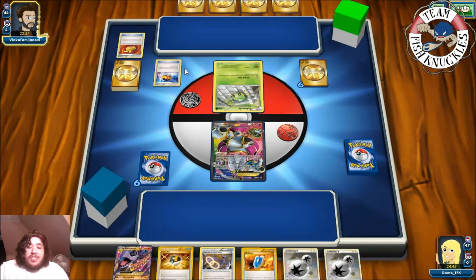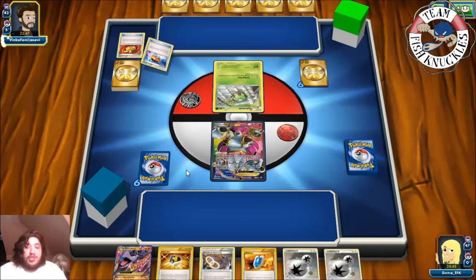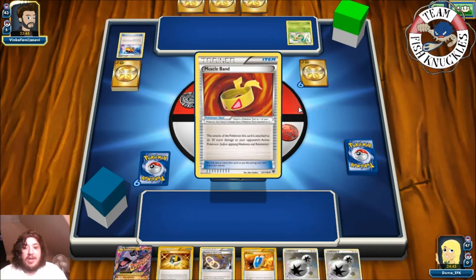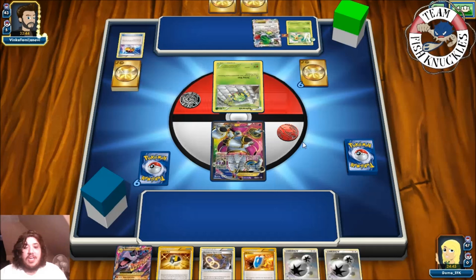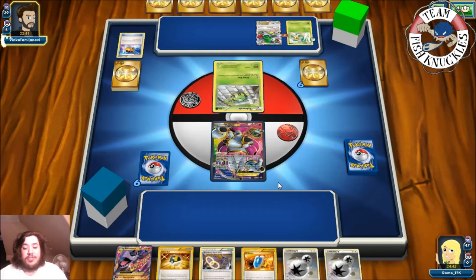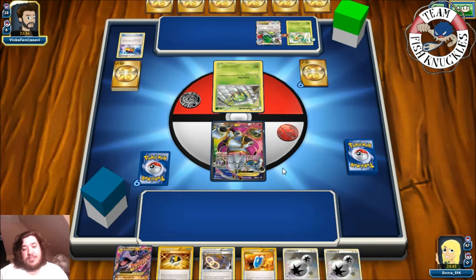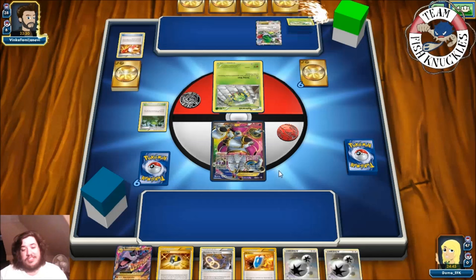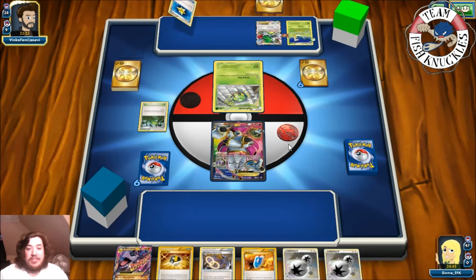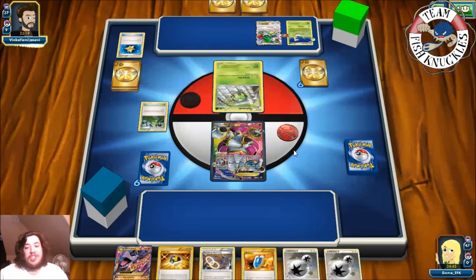Looks like they're going to get Shaman EX and set up for three cards. A Love Ball will probably get out Snivy. Luckily we're weak to Lightning and not Grass, which is great. Snivy coming down, Muscle Band on the Snivy. Shaman is setting up for four new cards. They're getting down a lot of new cards. We need to knock out Serperiors — and there are four of them. My opponent doesn't look like they played many EX Pokémon. An Ultra Ball discarding a Grass and a Max Revive — they're getting a Sceptile. They're playing Sceptile and Serperior.